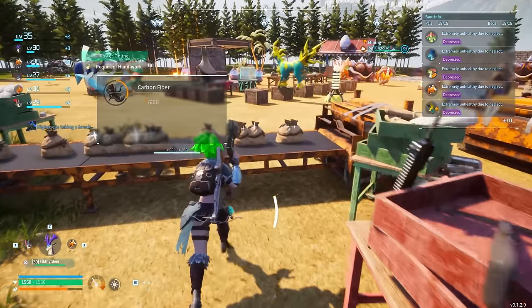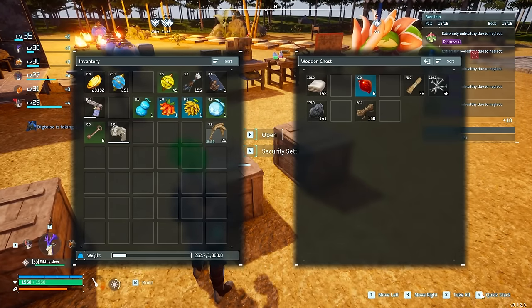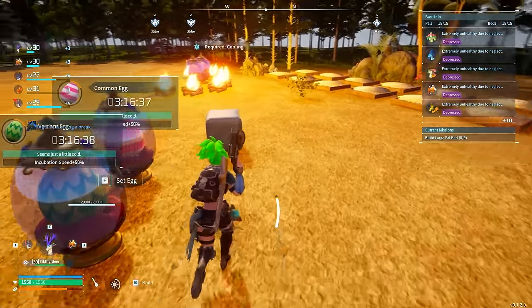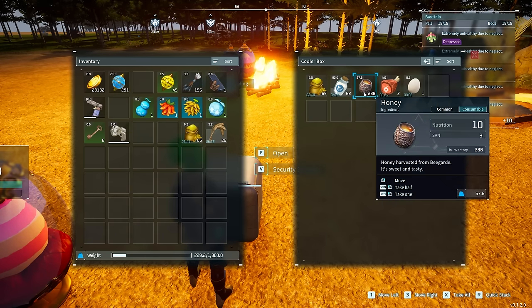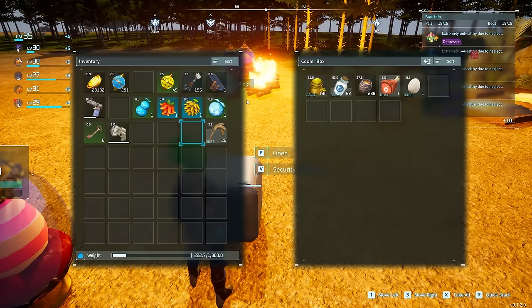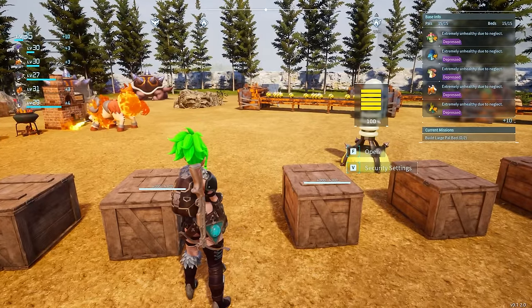Next is probably one of the most useful things in the game that people don't understand. There's an R command called quick stack. Quick stack takes anything from your entire inventory and immediately drops it into a nearby storage that already has matching items. So if I put flour in my inventory and hit R, that flour instantly transfers — and anything else in my inventory that matches will transfer too.